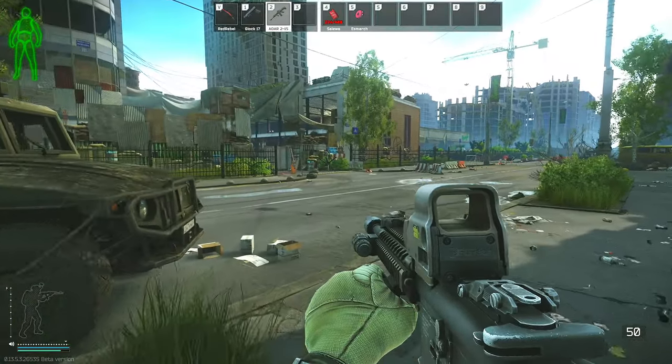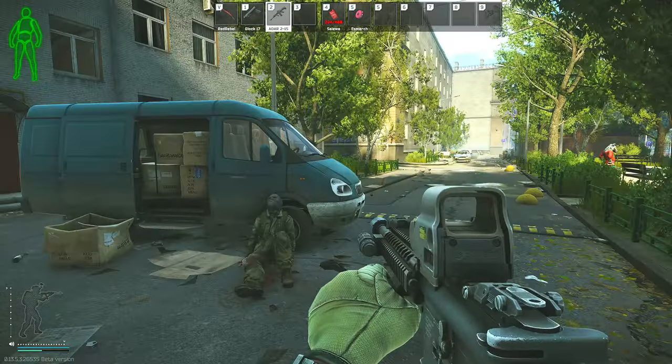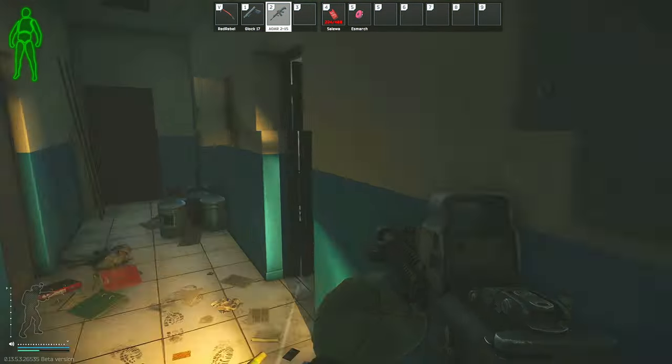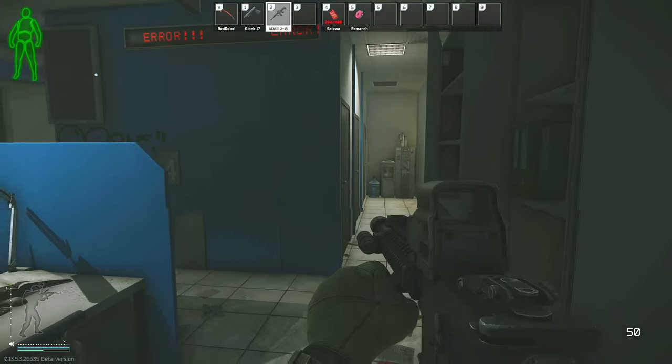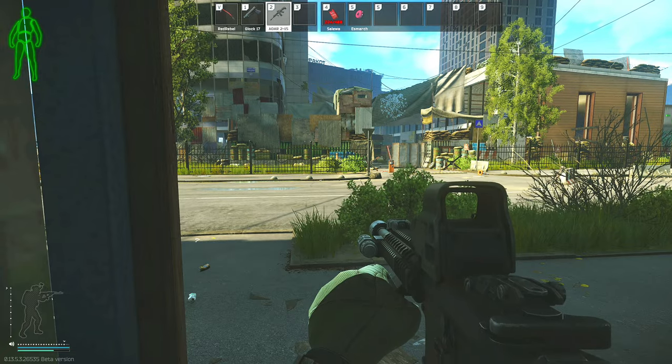As we approach Tar Bank, there are going to be three windows that you can enter through in order to get into the Tar Bank from the front, and there is also an entryway into the back if you don't want to enter from this area. If you come from the back, you will end up coming out at the back of the Check 15 building.